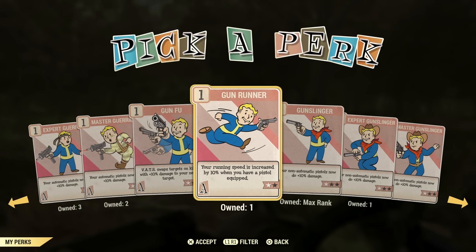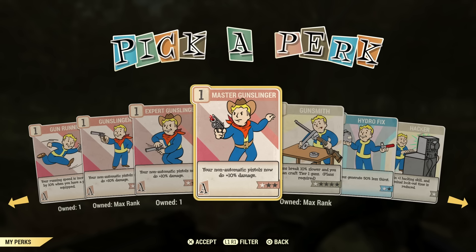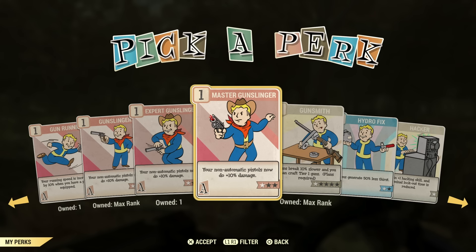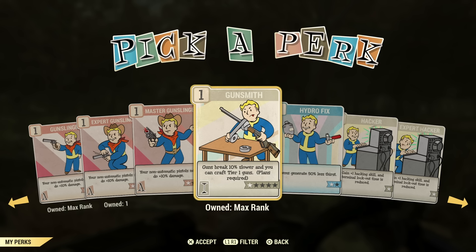Gun Runner — you're probably not going to end up using a pistol where running speed would be a problem. Not a perk I would use. Gunslinger — like we were mentioning earlier, this is the perk card you'd use if you're going to be using semi-automatic pistols. Again, nine points for that.